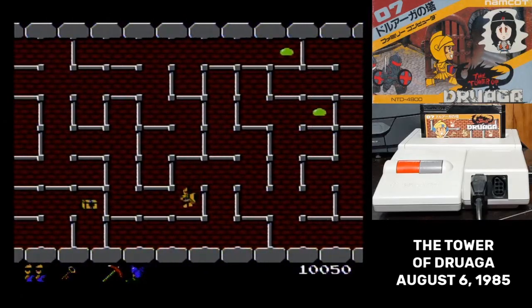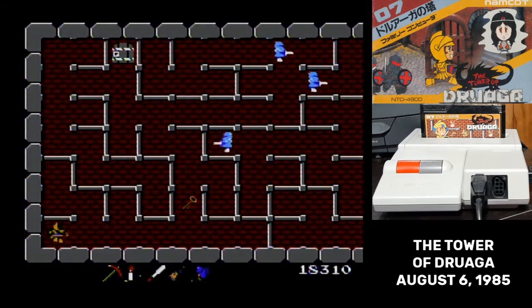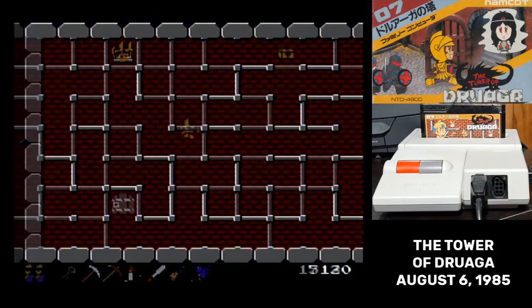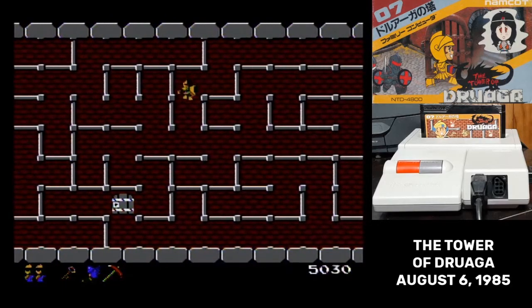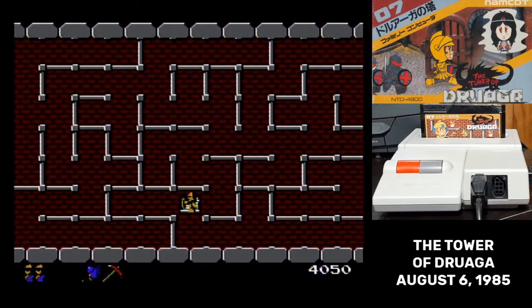The pickaxe is the treasure you'll find on the first floor. If you stand still in front of a wall and press the attack button, you'll knock the wall down. It can only be used a certain number of times per floor before it's destroyed, but it refreshes between floors, so you can keep using it. The boots on the second floor double your walking speed. Gil moves pretty slow without them, and you don't have enough time to complete later stages without them.